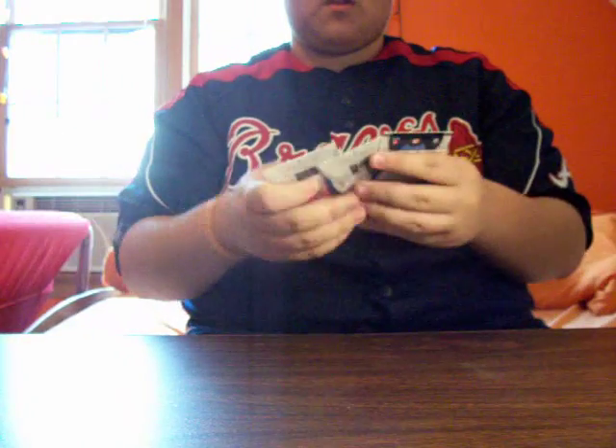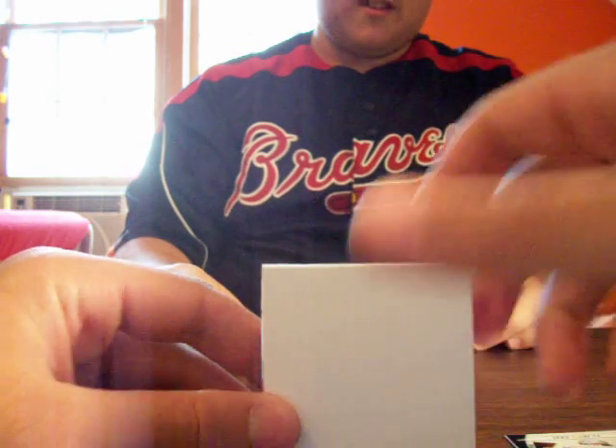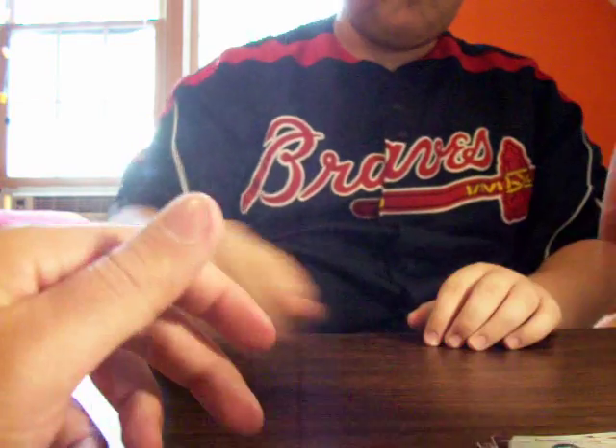So we're gonna start it up here. We have Jeff Garcia — another card for me — the Bucks. There's a Texan on the back. Ben Roethlisberger — not the right Texan. Decoy. Dwayne Bowe, Steve Smith, D'Amico Ryans. Beautiful base pack.